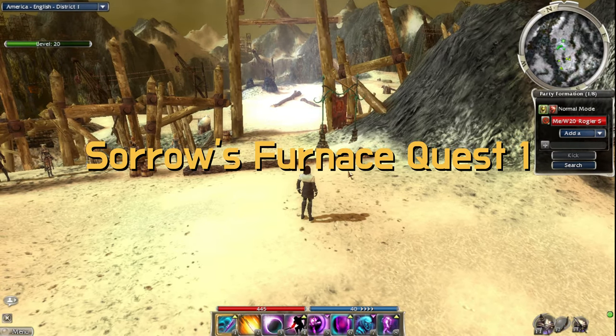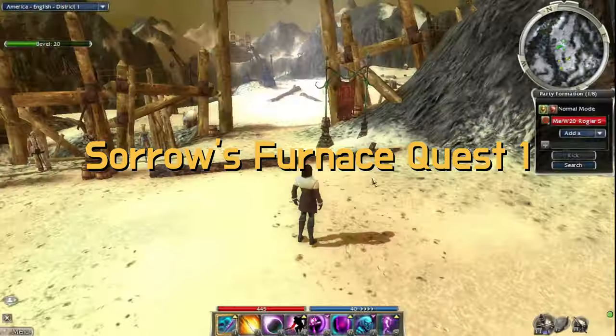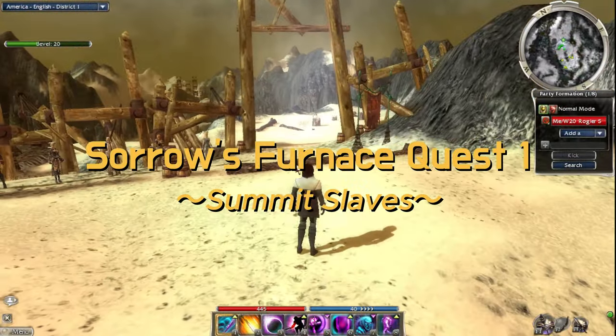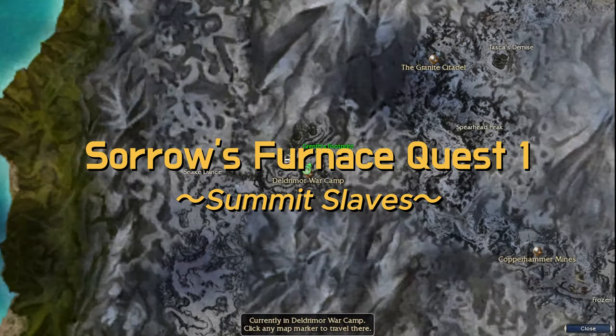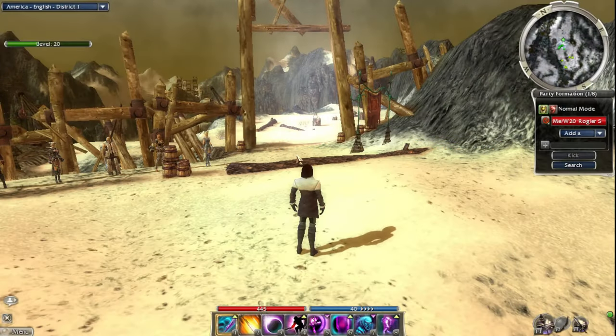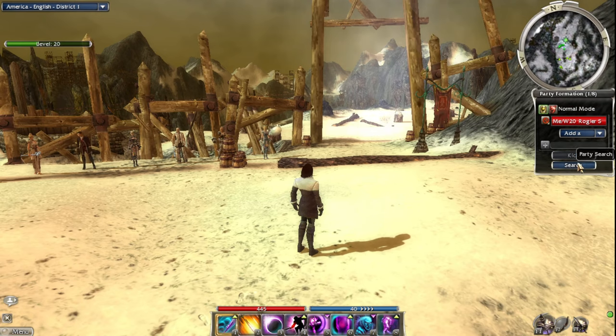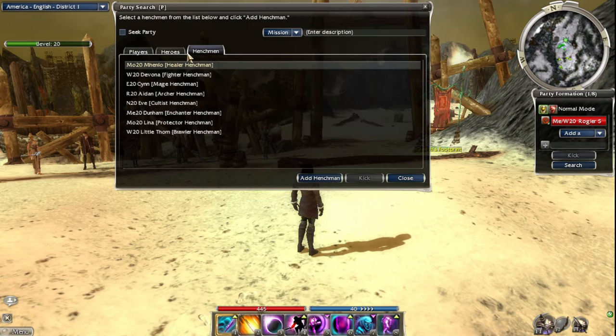Welcome back to another episode of our Guild Wars 1 playthrough. This is our Prophecies miniseries where we're going through Sorrow's Furnace. In the last episode we just arrived at the Delgemore War Camp, and now we're actually going to go inside Sorrow's Furnace.